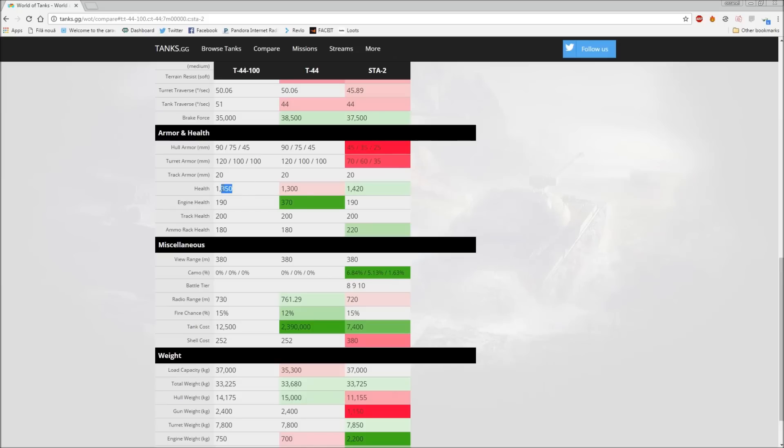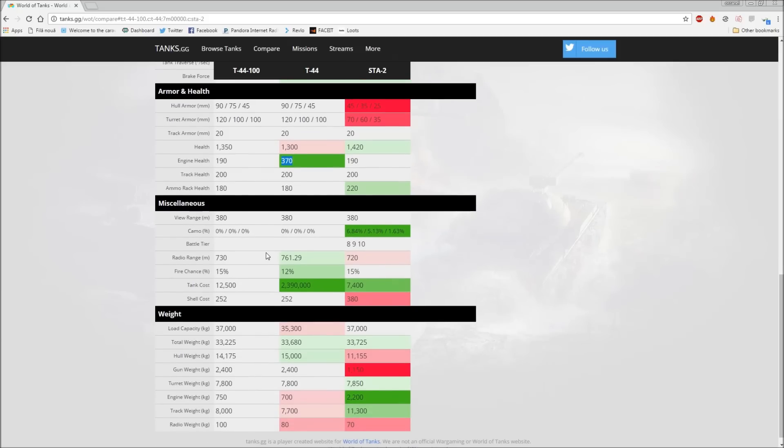The T44-100 has 50 more hit points than the normal T44. The STA-2 has more than both at 1420. The engine only has 190 health versus 370 on the T44, so your engine will get broken quite a lot. Also, the tank burns quite a lot - fire chance is 15% versus 12% on the normal T44. The fuel tanks are in the front, so getting shot in the front plate will cause fires. And don't forget the classic T44 ammo rack problem - I got ammo-racked on full health in this tank.